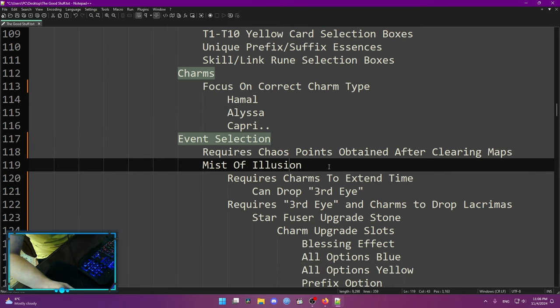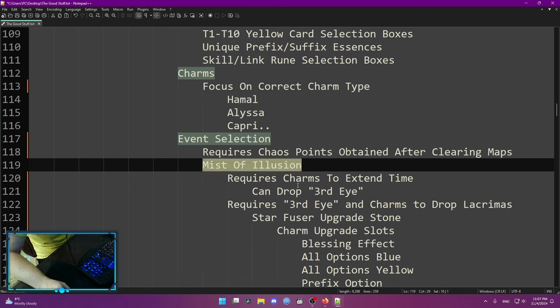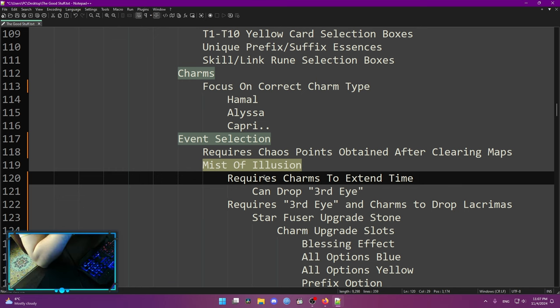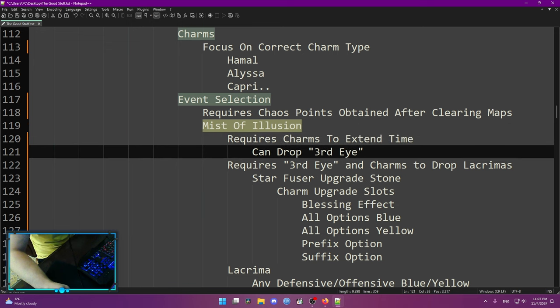Event selection is where I'm going to put most of the information. On the chaos statue you can select any event you want. These events require chaos points, which are acquired passively every time you clear a map. You won't be able to sustain them if you keep doing events every single time, but the event selection just means that event is 100% on your map — you can still get events randomly. The first and most important one, highlighted in yellow, is Mist of Illusion. To do it, you sacrifice some charms to extend the time the event can last, and when you do that you have a chance to drop a Third Eye.